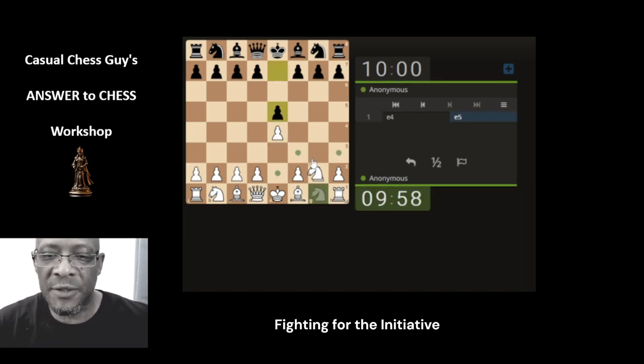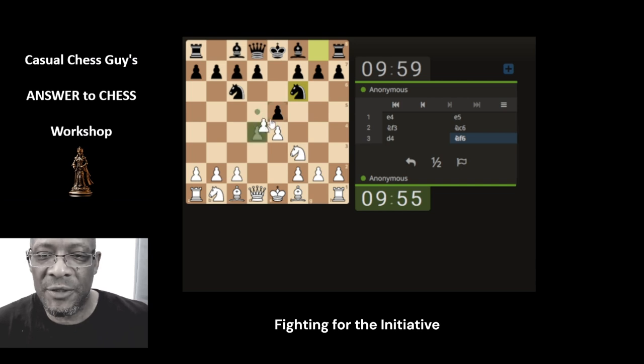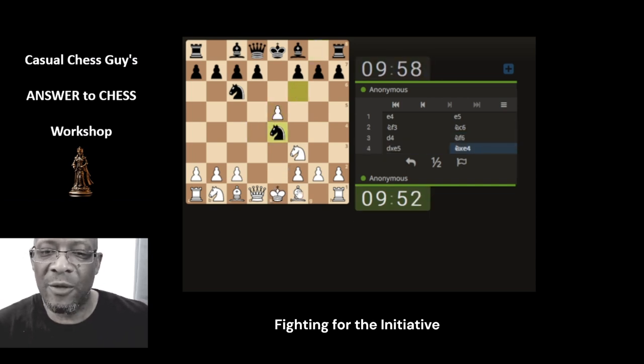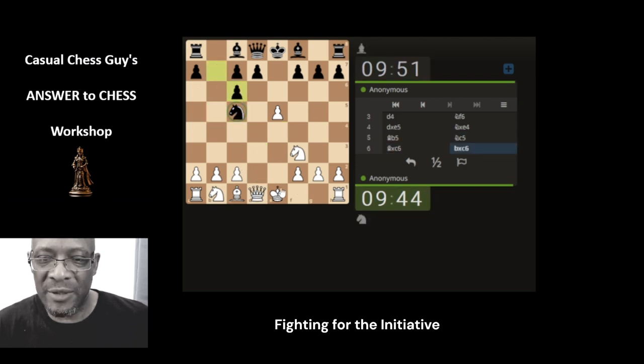Okay, last game in the Answer to Chess mini-series that we've just done for this month, and just attacking in the center, just taking. This is a 10-minute game so it's a bit quicker than the other ones which have been like 15 minutes, but it's still okay, we can manage. Might not be able to give a detailed explanation as to what's actually happening, but it's all good. Let's just castle.